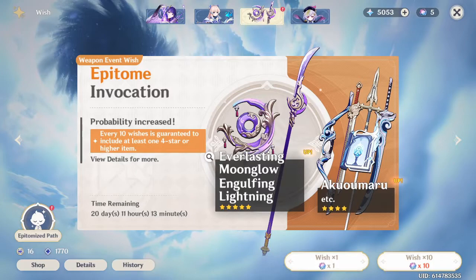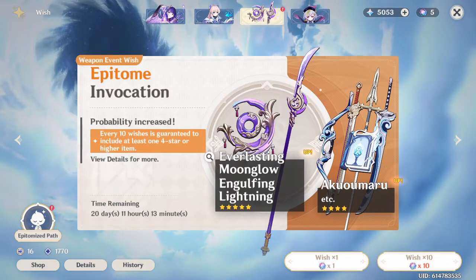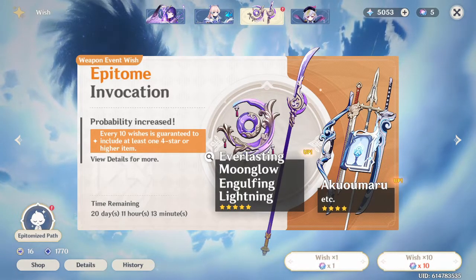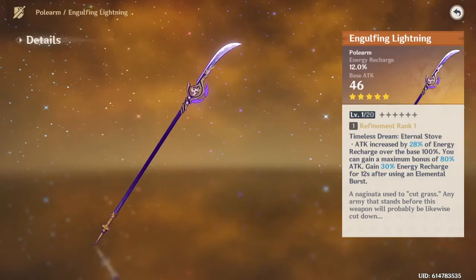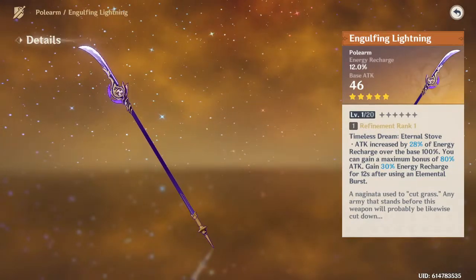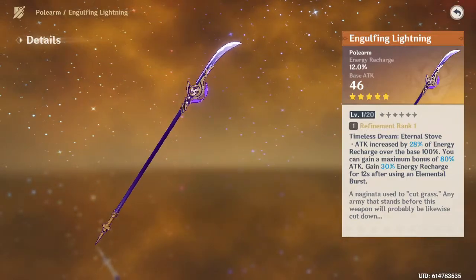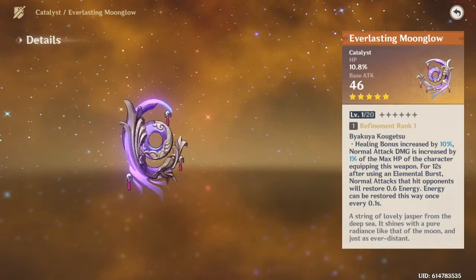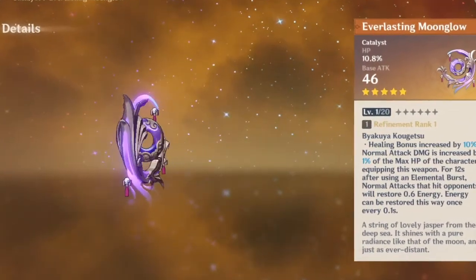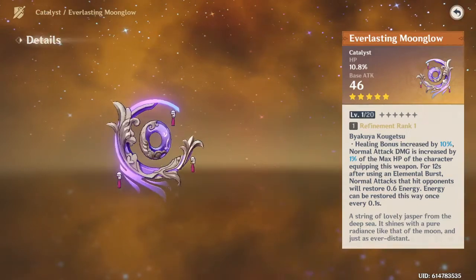The weapon banner is where things get annoying. They gave us Engulfing Lightning, a weapon that so many people want. But since it's a gacha game, trying to go for what you want, you might end up getting the other weapon — something you would not want to get unless you have Kokomi, and even if you have Kokomi you still might not want it. Engulfing Lightning is an amazing weapon on the Raiden Shogun — her best in slot by a significant margin — and it's quite good on several other polearm DPSs, making it a semi-universal weapon. Everlasting Moonglow, however, is not. I mentioned earlier that it's not even Kokomi's best in slot weapon depending on how you want to use her. It may be what you need to bring out Kokomi's peak potential as a main DPS herself, but even with it, she's still not in the same league as the top DPSs in the game.